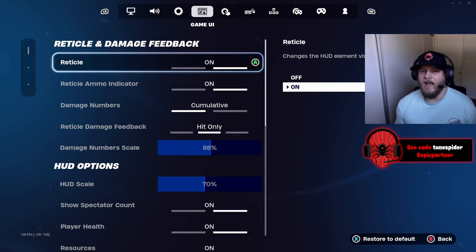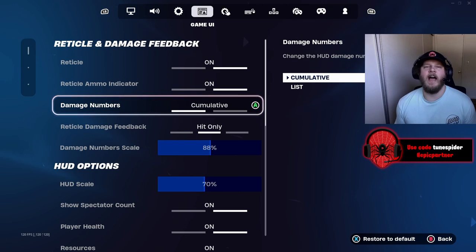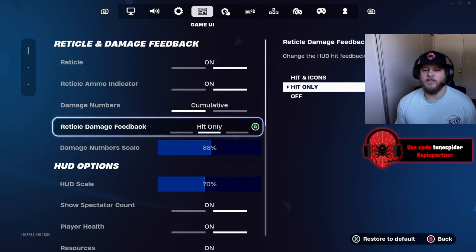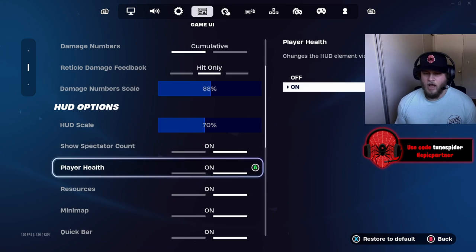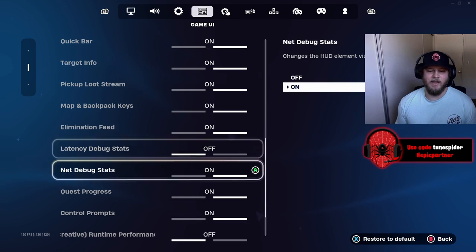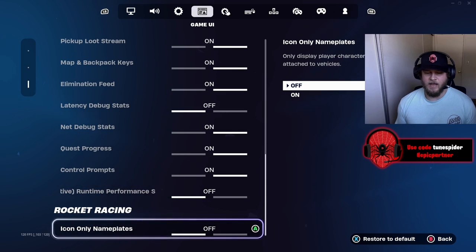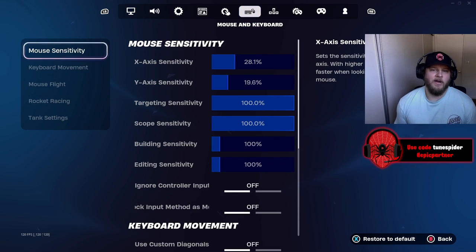For game UI: reticle on, reticle ammo indicator on, damage numbers set to cumulative, reticle damage feedback set to hit only, damage number scale at 88%, and HUD scale at 70%. I pretty much have everything else on besides latency debug stats and creative runtime performance. I don't use euro settings and I don't play on mouse and keyboard.